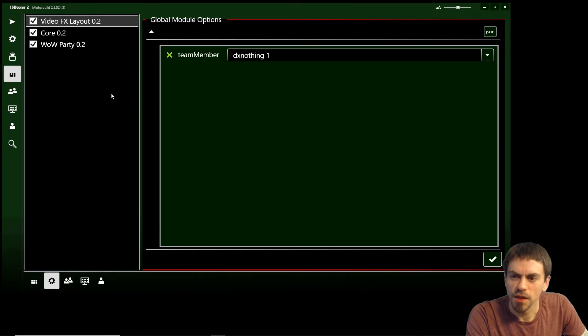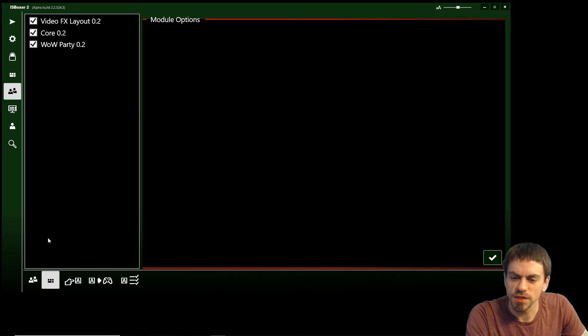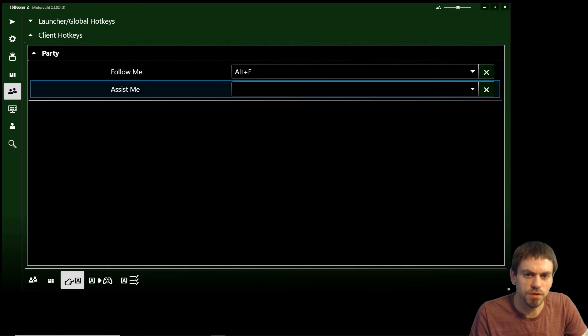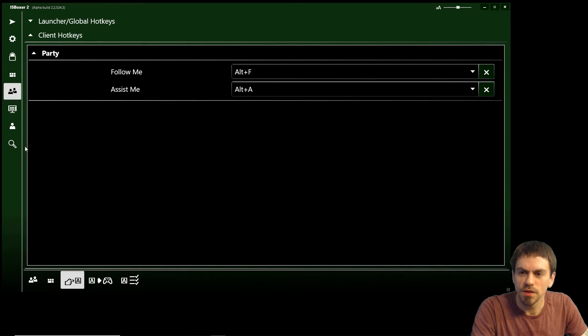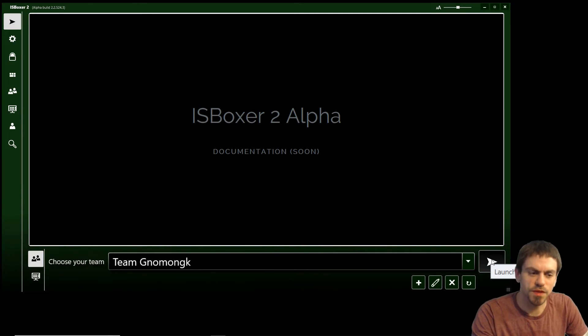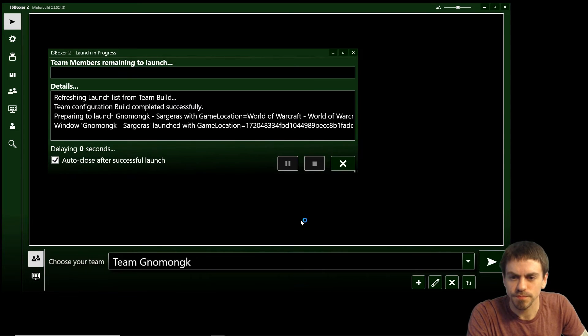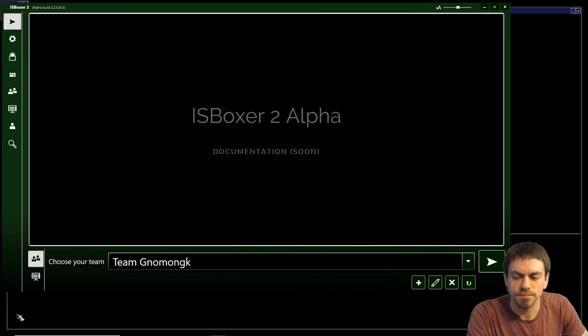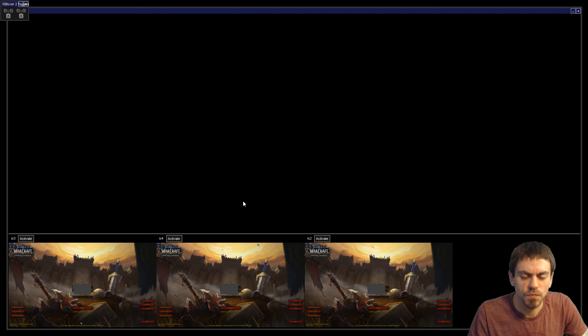We'll save that. The other thing we'll do is go into the team settings under hotkeys and set a hotkey for Follow Me — we'll use ALT+F — and Assist Me — ALT+A. That's all the settings we're going to use for now, and we're going to launch our team to see how this is different from launching with no modules.